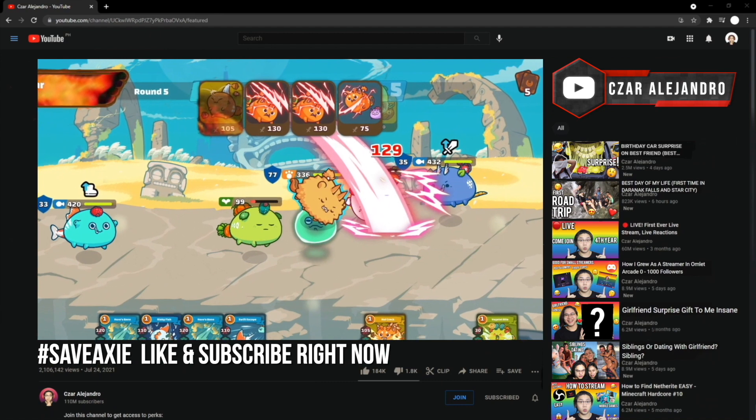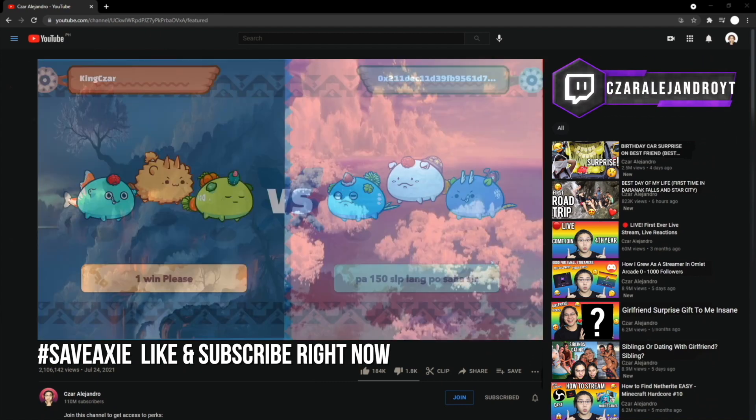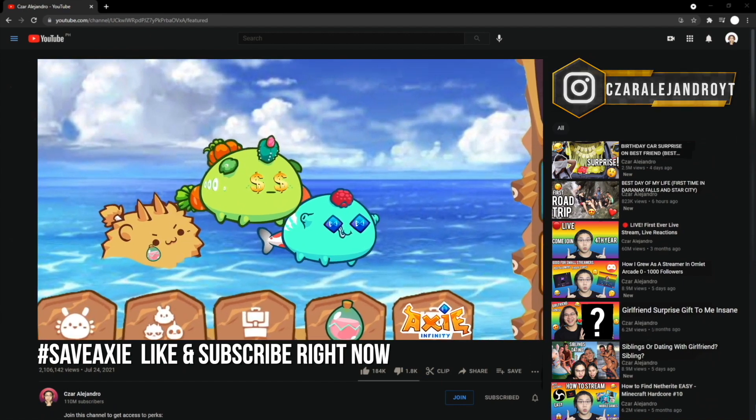Card animations. Card theme. A banner when you start fighting. I do have these on screen that I've made — of course they're scuffed, they don't really look good, because I'm not an artist, 3D artist, or animation artist. I just did these on my phone. These are just ideas that you could do for the Axie community. A battle pass. A bundle.